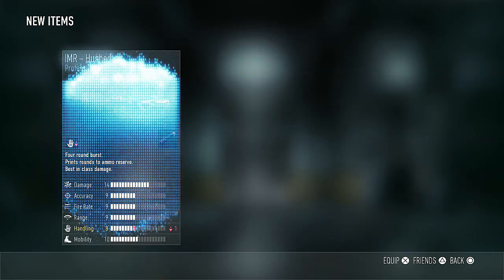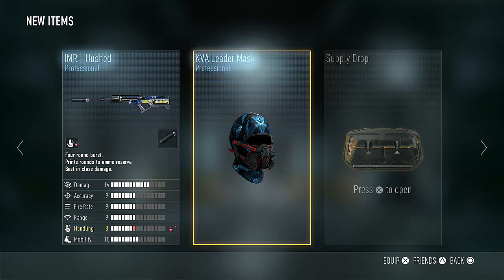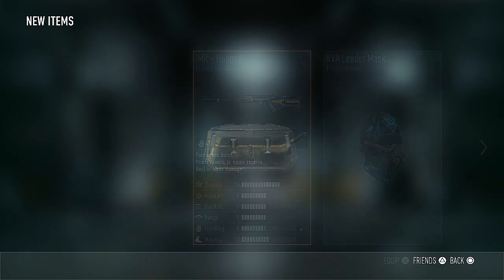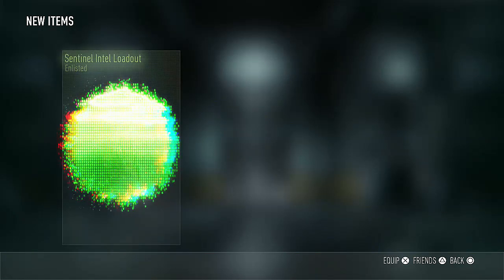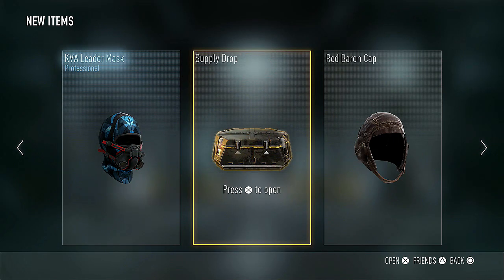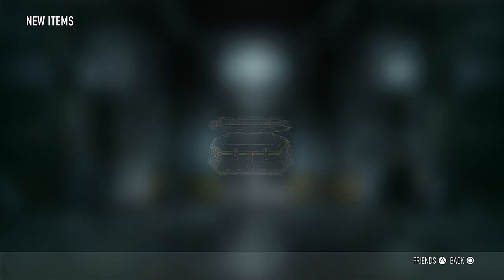We have the IMR Hushed and the KVA Leader Mask. I'll be selling the mask. But the IMR seems decent — lowering handling is no big deal at all. So if you want to use a suppressor on your IMR, this just saves you a creative class point, although I probably won't be using that a whole ton myself. We also got a Sentinel Intel Loadout and Nigerian Armored Loadout. I remember someone in a comment in the last video saying they were going for the full Nigerian Armored Set, so I guess I got another piece, though I'm not personally going for it. Don't think it looks the best.